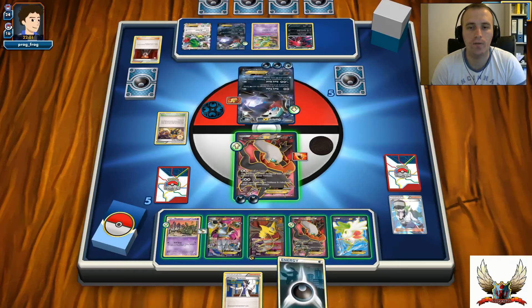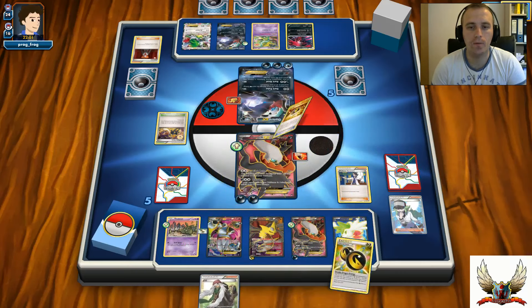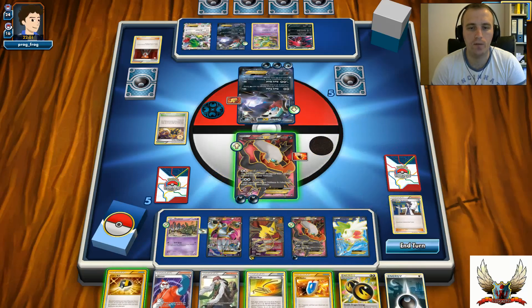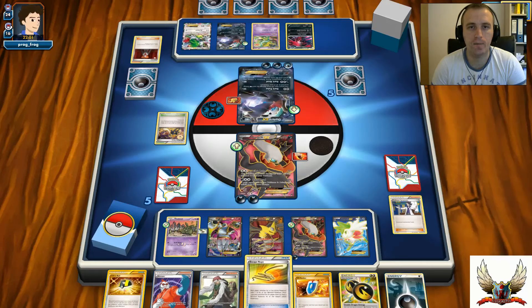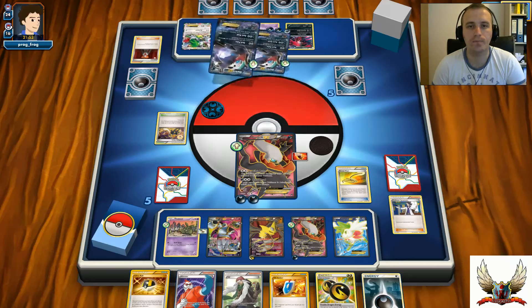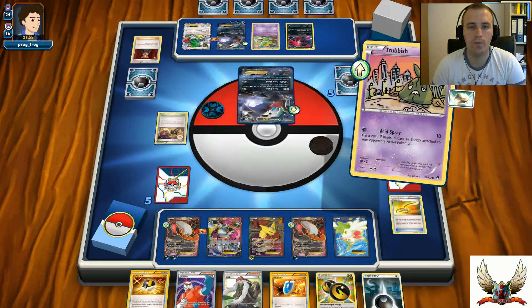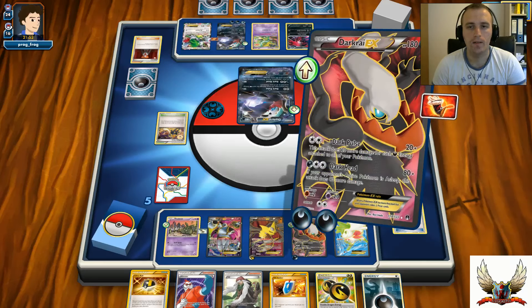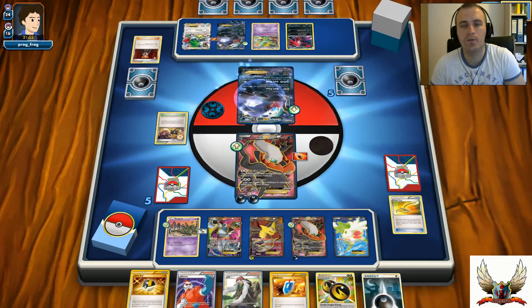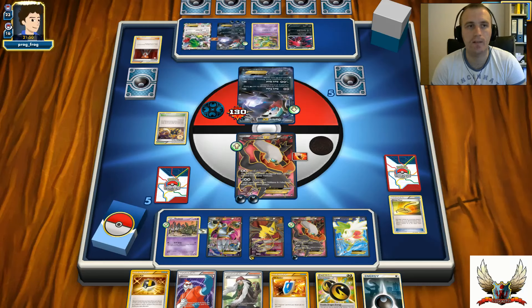I'll attach one Energy onto another Darkrai and go with Professor Sycamore - I'm looking for Super Rod. No sign of Super Rod. At least I can force my opponent with Escape Rope, so I might draw one extra prize over Yveltal instead of knocking out the Darkrai, setting up a one-hit knockout next turn. I can retreat my Trubbish right there and hit with Dark Pulse for 130. So right now you see the importance of Escape Rope - it's definitely good to have in your deck.